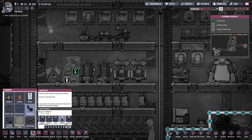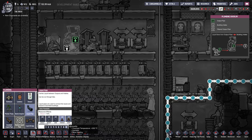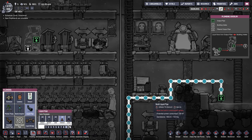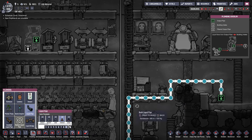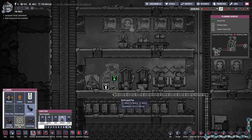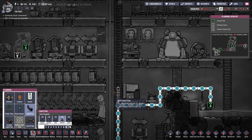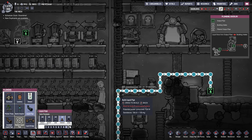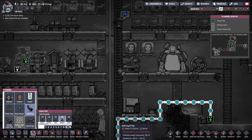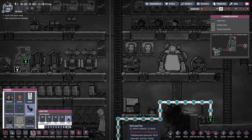A liquid pipe. Let's use abyssalite because — oh, we don't have much abyssalite left. Actually, this water is going to be pretty cold. Maybe I'll just use sandstone; we can replace it later if needed. Actually, I just realized we're going to be circulating it, so we do want abyssalite. How much abyssalite do I have? I might have to go dig some more up.